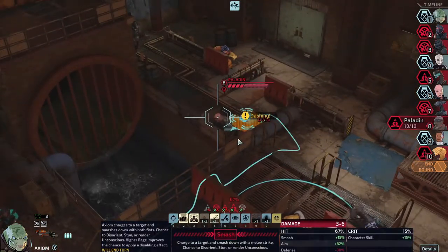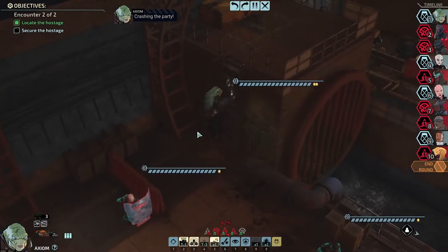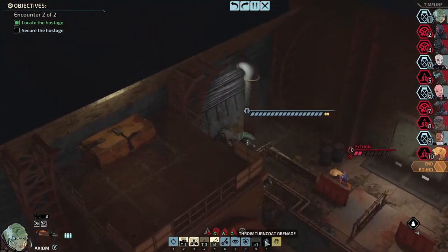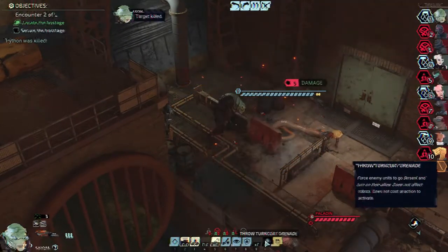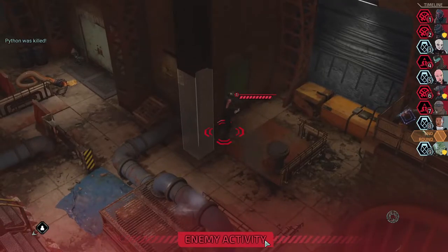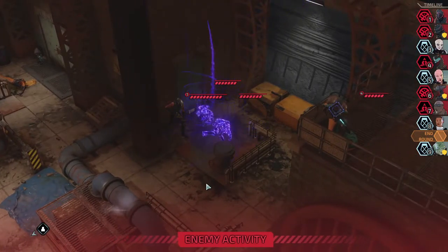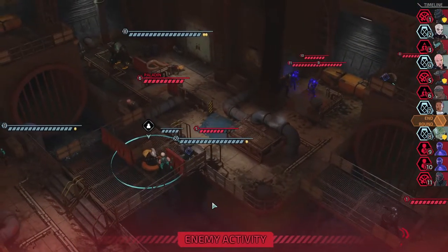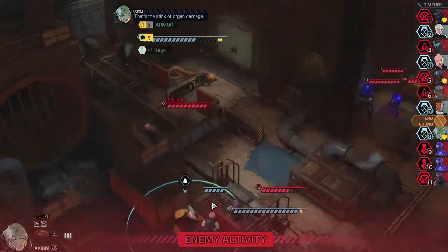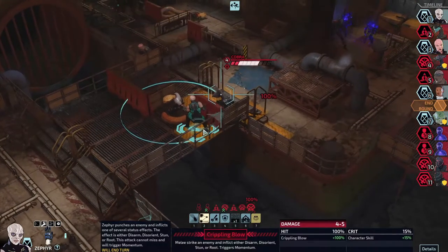We'll use Smash on someone a little further back — on you, so we know for sure you'll die. Maybe I should have thrown the tranquil grenade in here first. Oh wow — they do have a gun. What are you — a Necromancer? Okay, so they do have Necromancers. And now we see the Spectral Zombies and how they work.